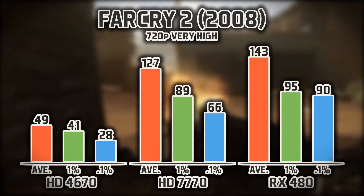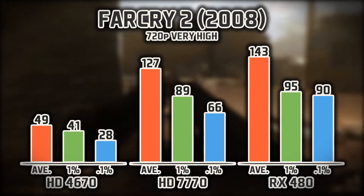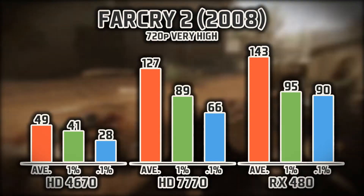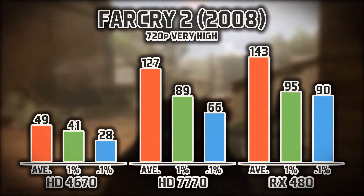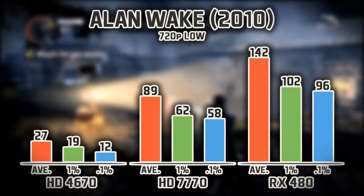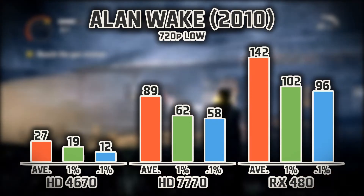Next in line is Far Cry 2, also a popular and extremely anticipated game. It utilized the Dunia engine specifically made for this game to provide real-time weather and partial environment destruction — a graphical monster for its time. Then Alan Wake, a gorgeous game that runs your GPU hard, relying heavily on light and darkness as well as tons of particle physics.